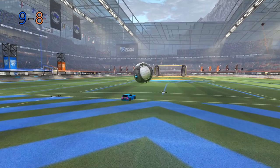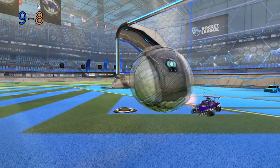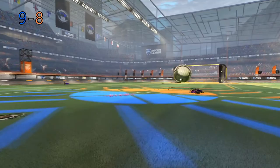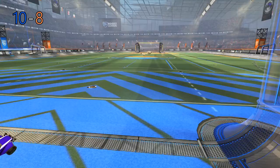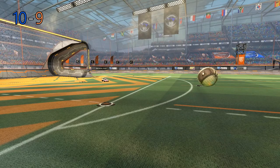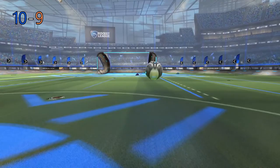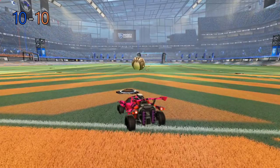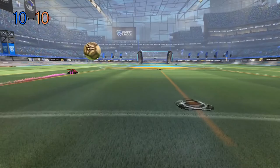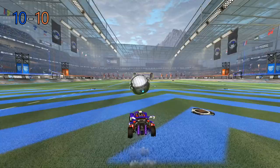Jim can make it 10-8 going to his bread-and-butter right hand side, but he snipes the crossbar. Zeph scores — he's on fire. Orange now need at least two to tie. Sky fakes me out and finishes with great patience — fantastic goal. Aversa tries to make it 10-10 with a snipe to the top left corner — great goal. George can win the game but I read the 50 and we go to overtime.